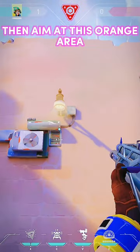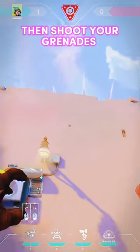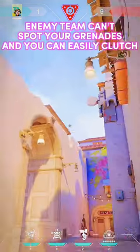Then aim at this orange area. After that, match this line with that area, then shoot your grenades. The enemy team can't spot your grenades and you can easily clutch.